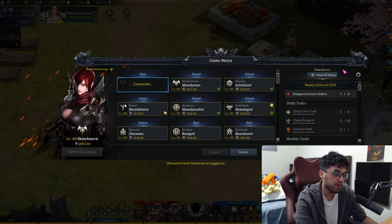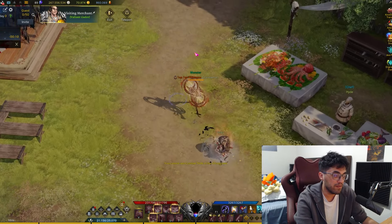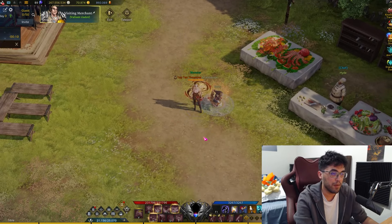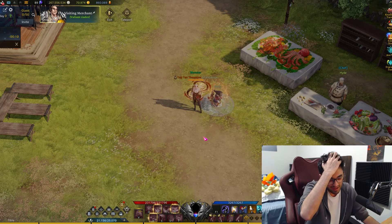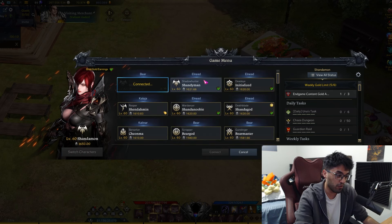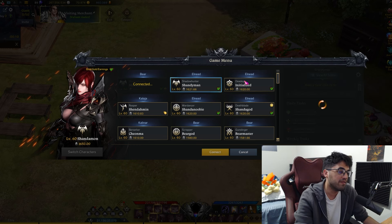I'm holding off on honing the Reaper to 1620 because she is kind of a rat — no elixir, no transcendence, Hunger Reaper at 1610, level 9s with mostly event gems. I'll get it later. I'm okay with at least five characters going into tier four; if I have time for it then great, I'll get the Reaper up, but honestly no rush.